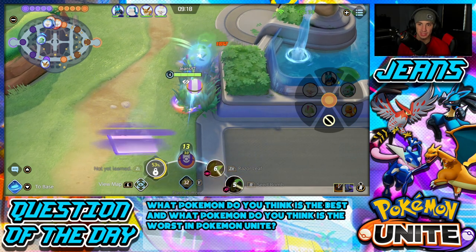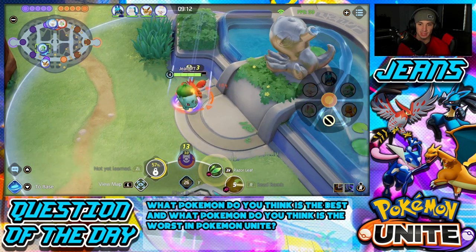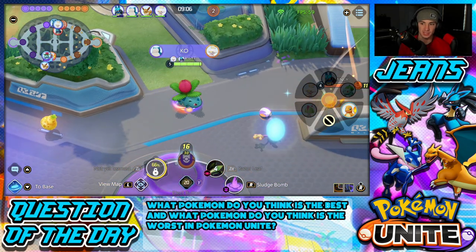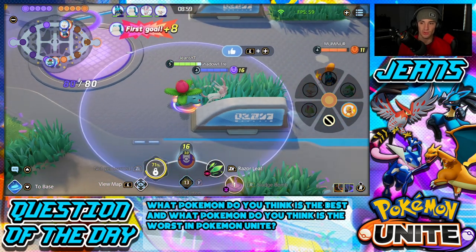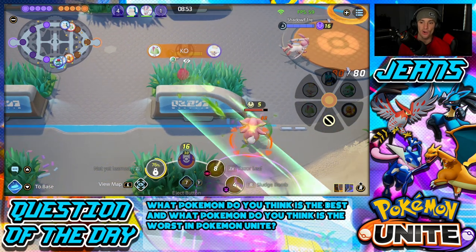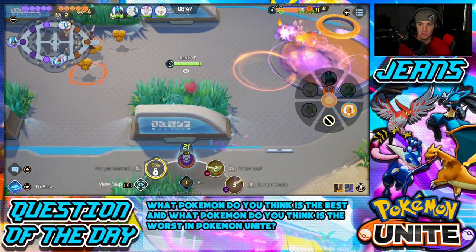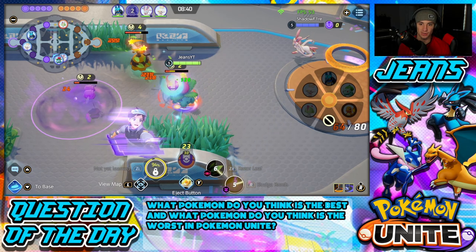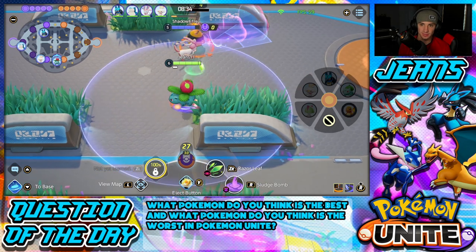We already got Sludge Bomb, let's get after it. There's the Charmander — he doesn't want smoke, so I'll push him back with a Sludge Bomb. Sylveon is already level four which is great, and Sylveon is going to score here. I'll throw this under their tower. We're gonna push these Combees — these Combees are very important right now, let's take out all of them and get all this XP rolling so they don't get it.